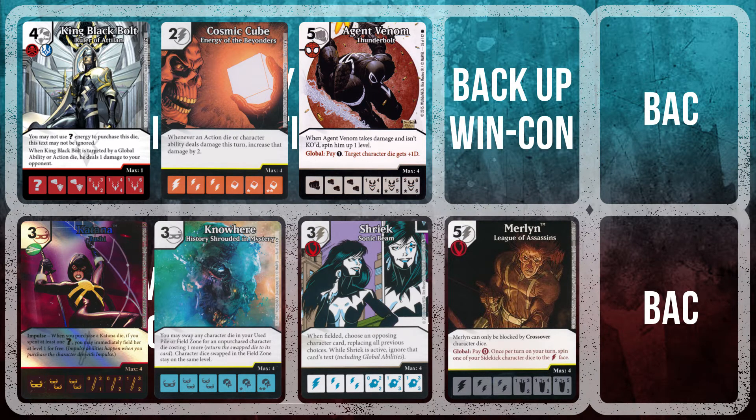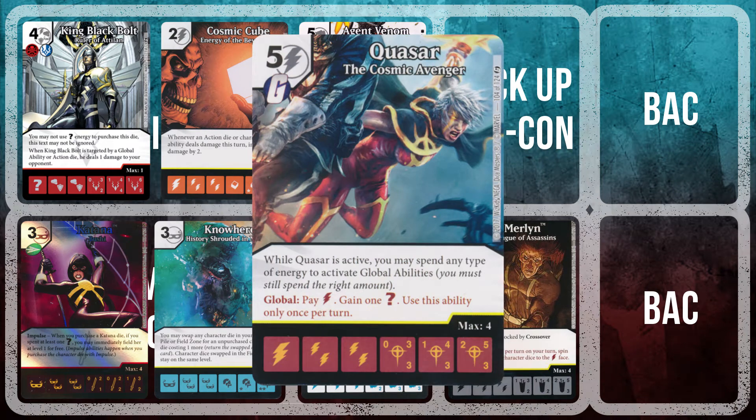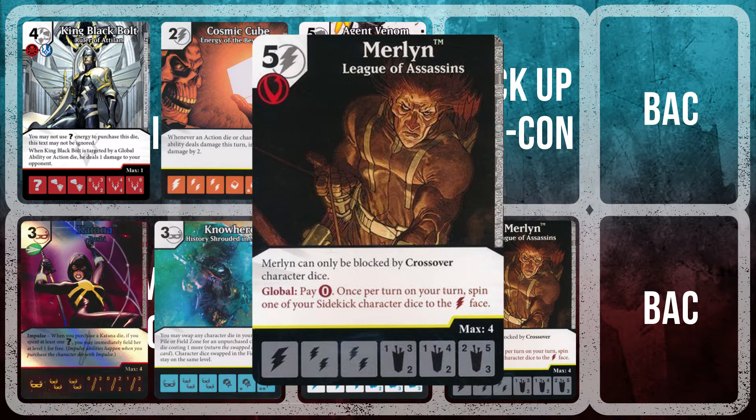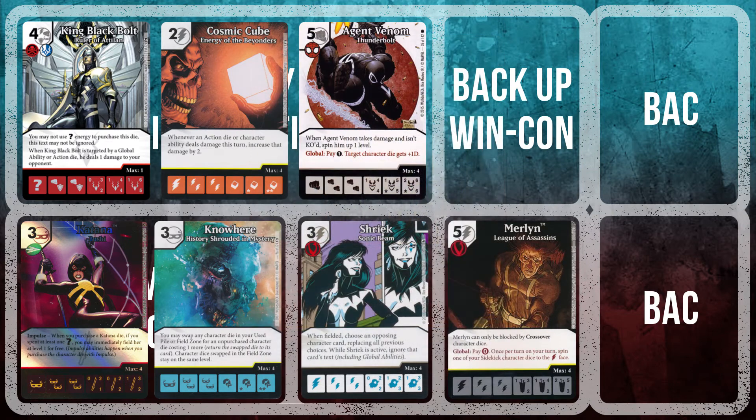While I have several purchasable bolt characters, I almost always wanted to roll them as characters rather than energy. When I do want energy to feed King Black Bolt's direct damage, changing them to question marks is just irrelevant. Merlin's global hedges against getting burned by rolling sidekicks and missing early energy needs, and provides a method of pushing extra damage by fielding a Merlin die. Merlin can only be blocked by crossover character dice, making him a nice source of three damage to finish off an opponent.